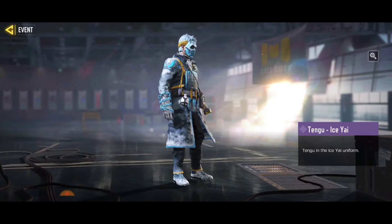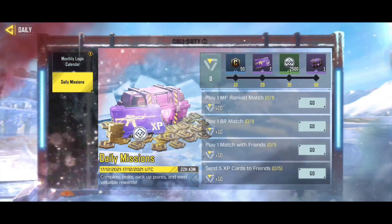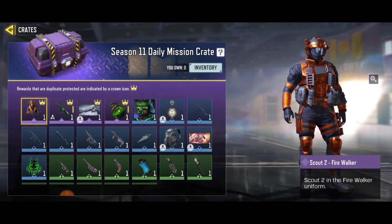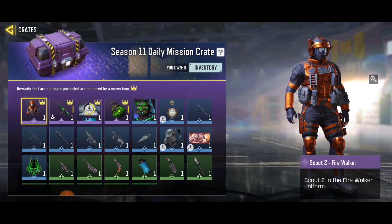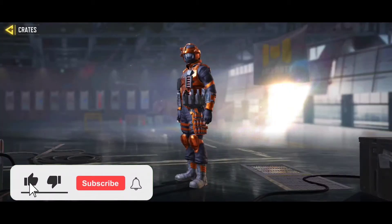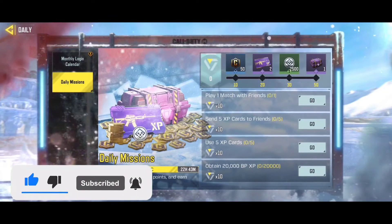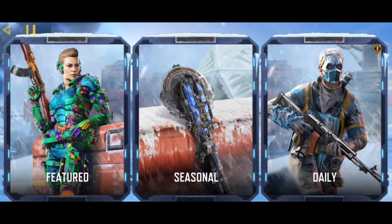For the daily mission character, which is actually hard to get but also free without CP, there is the Card Too. The Card Too is free — all you have to do is complete the daily mission and you'll be getting this Card Too character.